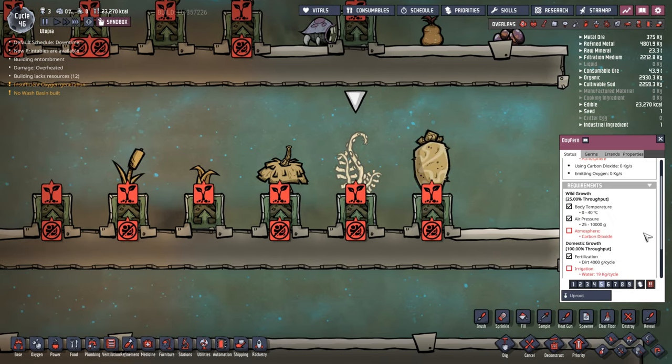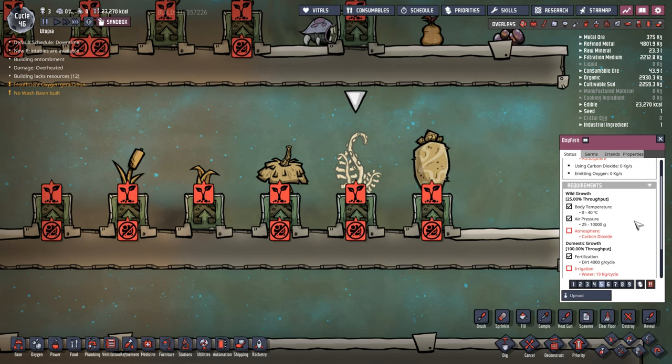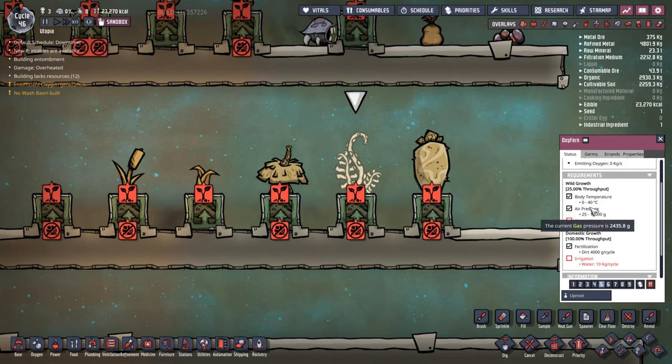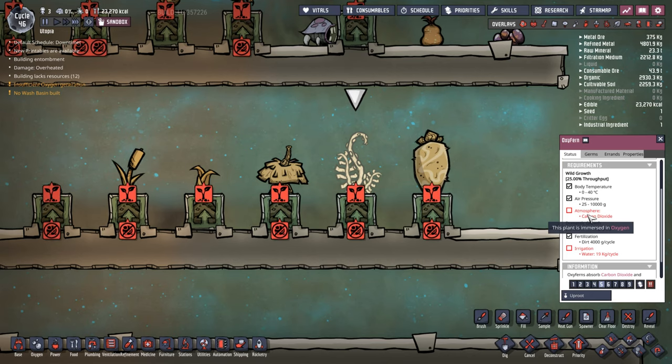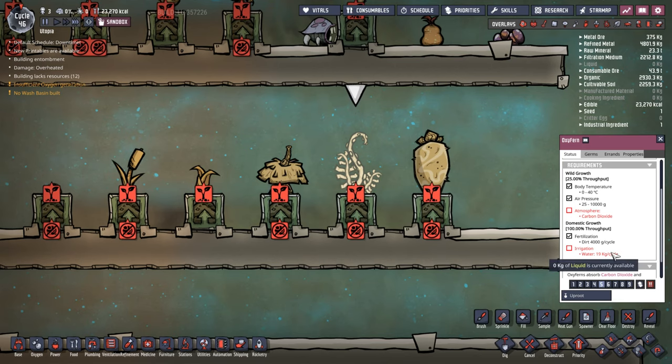Oxyfern is one of those plants brand new with the full release of Oxygen Not Included - you've probably seen them around. They have a somewhat restrictive body temperature of 0 to 40 degrees and a really easy air pressure to hit. But they need to live in carbon dioxide, so generally right at the bottom of the base is where you want to grow them. They need dirt - not a lot - and are perfectly fine.